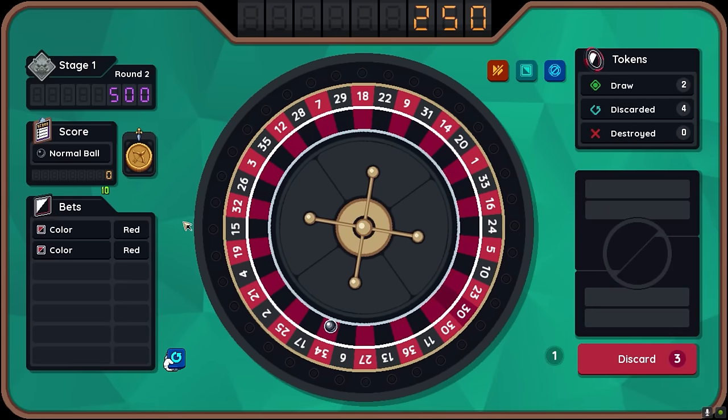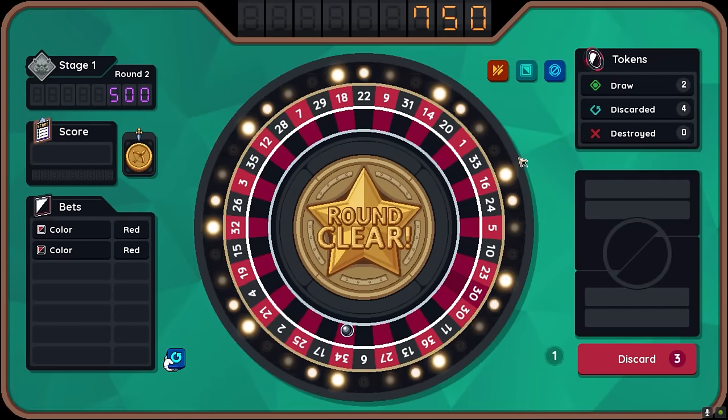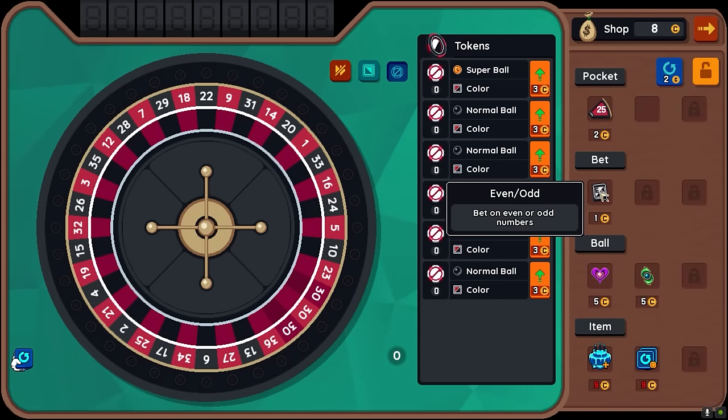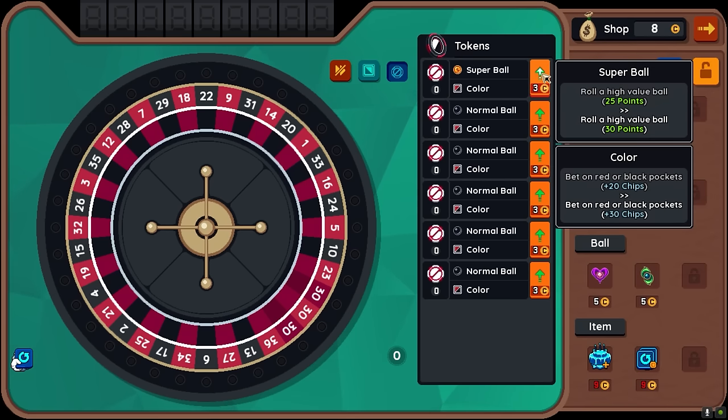Holy guacamole, much more valuable. We got 500 bucks from that one ball. So as we play through, we're going to be upgrading our balls a ton. Doing another 30. We can place bets on odds and evens — pretty good. We can also just buff the balls directly. Super ball — just make that worth more. Probably worthwhile.